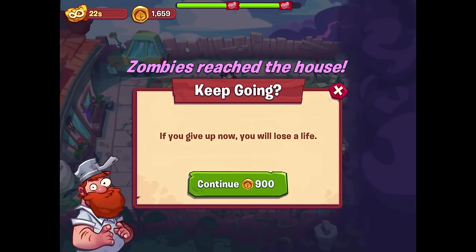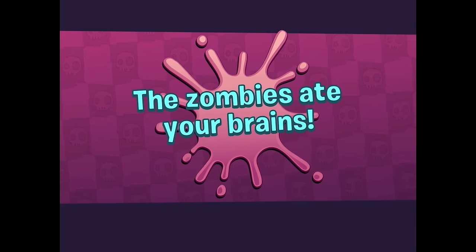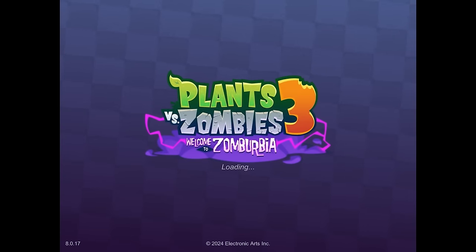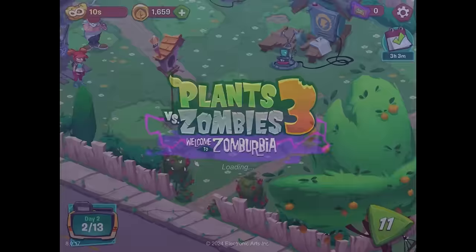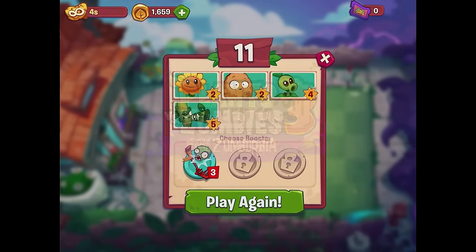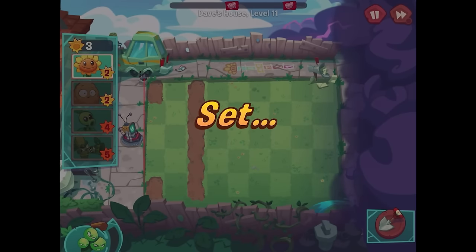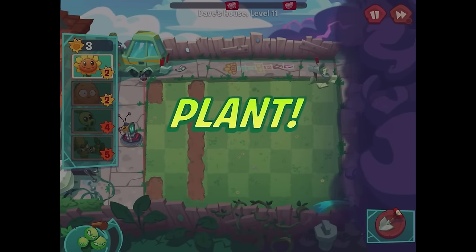Maybe I just had to put them behind the dirt pile. Zombies reached the house — if I give up now I'll lose a life, which is better than losing 900 coins with what we have. The zombies ate our brains — our first failed level. I think I could do that a little better, so I'll jump right back in. Luckily we have infinite retries.